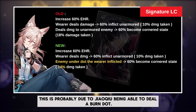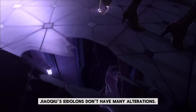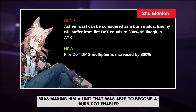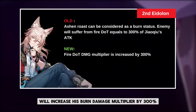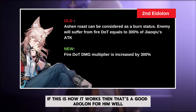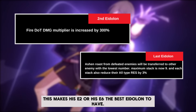This is probably due to Jiaoqiu being able to deal a burned DOT. Now let's see some of his Eidolon changes — is it more worth it now? Jiaoqiu's Eidolons don't have many alterations. The only thing that is different is his second Eidolon. The old version was making him able to become a burned DOT enabler, but since he can do it at E0 now, his new Eidolon 2 will increase his burn damage multiplier by 300%. So now he can have up to 720% DOT multiplier, since at level 10 he has 180%. That's a good Eidolon for him. Since most of them are still the same, this makes his E2 or his E6 the best Eidolons to have.